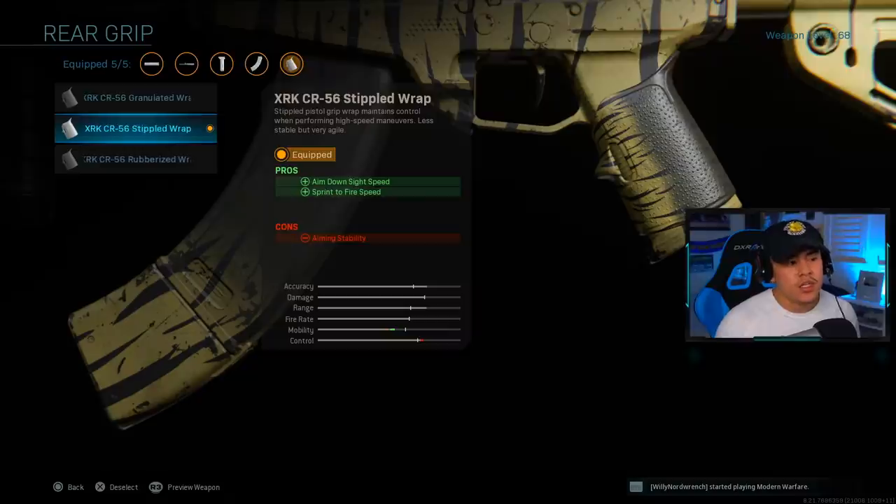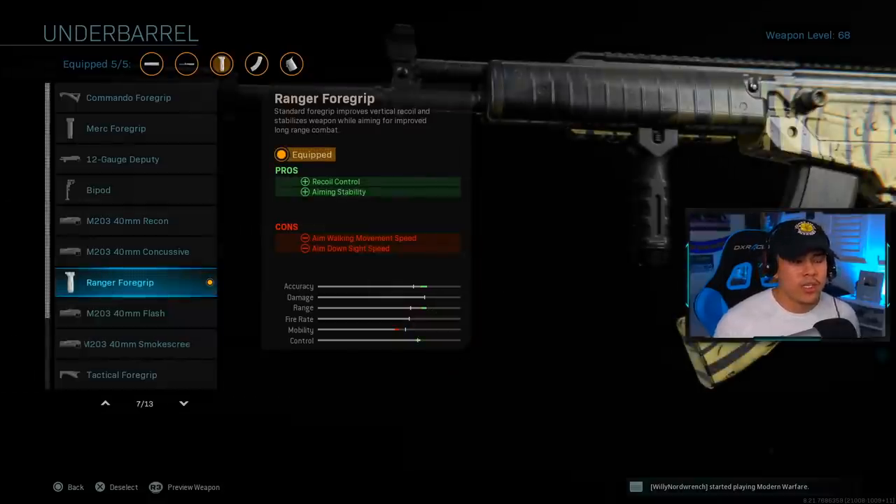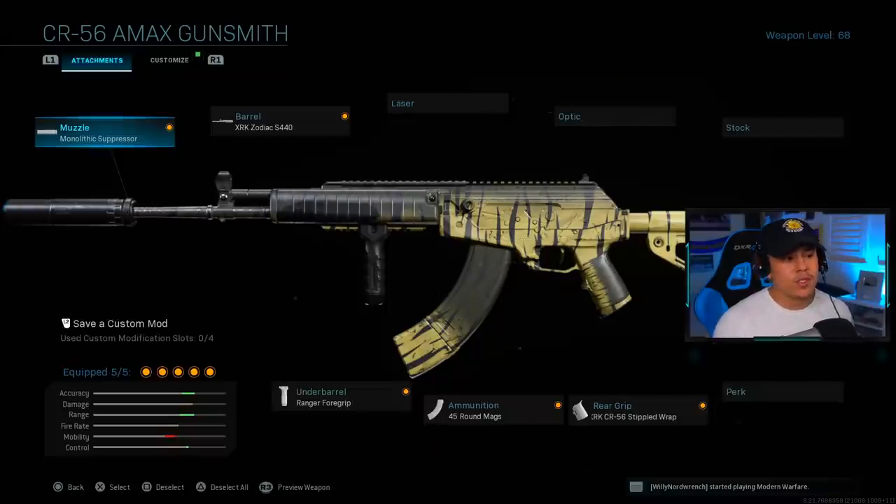Since this weapon has really slow mobility, always assume there are enemies around the corner — pre-aim down lines of sight every corner you turn so you're ready for that gunfight. For ammunition I'm using the 45-round magazine. It's optional, but having 45 rounds gives you the most confidence against multiple enemies at once, and with the slow reload speed you don't want to get caught reloading with only 30 rounds. For the underbarrel we're using the Ranger Foregrip as shown earlier.